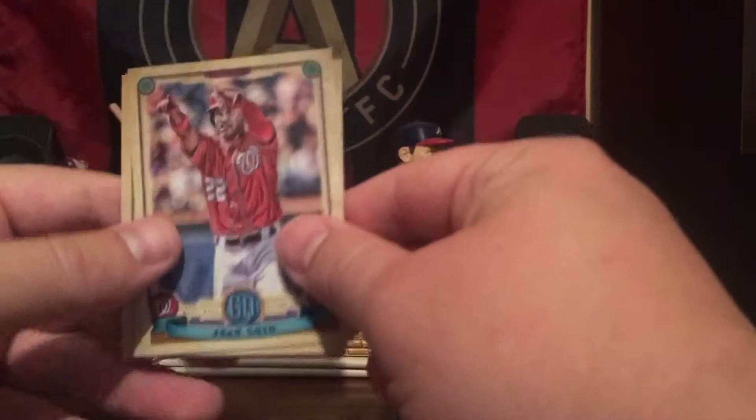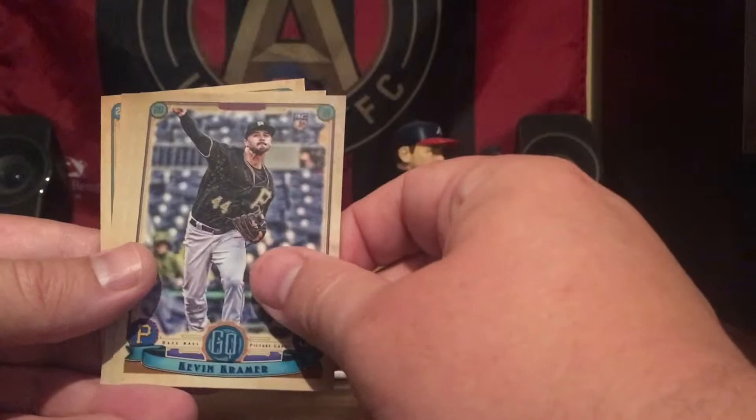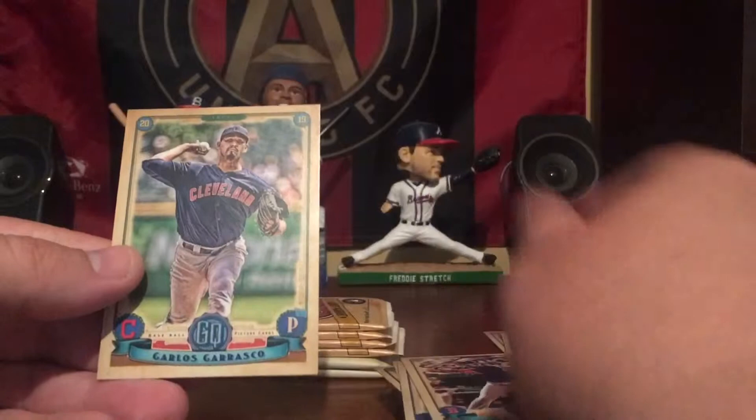Next up, we've got a Juan Soto card, Hunter Renfroe, Kevin Kramer, Pablo Lopez, JD Martinez, and Carlos Carrasco. I'm going to assume that the Jeter is going to be our big hit of this break, but never know. So we're going to keep going.